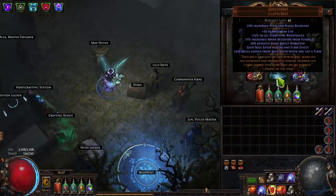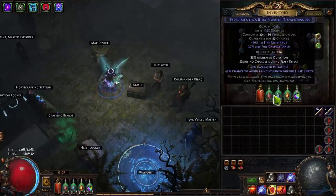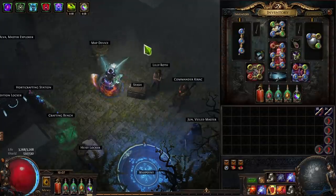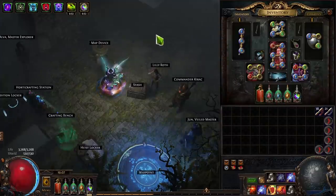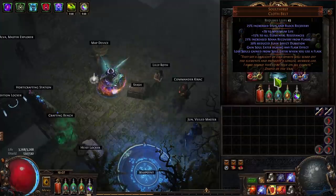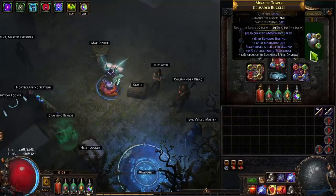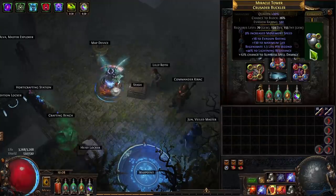Soul thirst is basically a belt that costs 2 chaos and gives you Soul Eater for the duration of any flask. Because we can roll our flasks to last more than a minute, we can keep Soul Eater active for that long. This gives us something like one thousand to three thousand increased attack and cast speed. Because of that, we really want a character that uses an attack or cast skill for mobility — we're using shield charge, though you could also use lightning warp. Either works great.